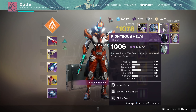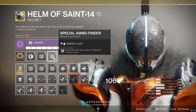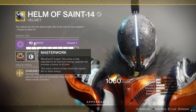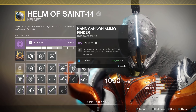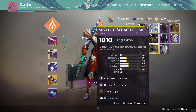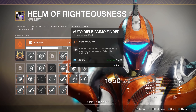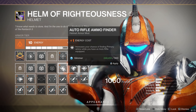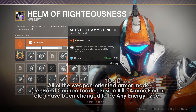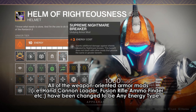Armor mods. One of the biggest community concerns of the past year has been making all armor mods that affect your weapons element neutral. That means hand cannons, snipers, grenade launchers aren't void specifically, shotguns aren't arc, autos aren't solar — everything can be used with any armor energy type. Well, the community has gotten their wish. All of the weapon oriented armor mods have been changed to any energy type.